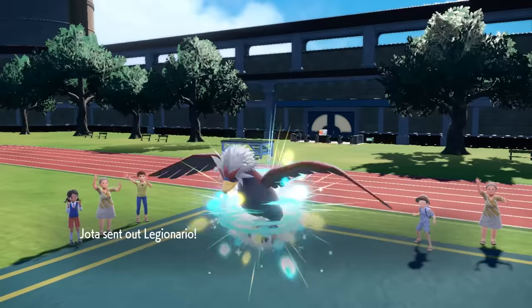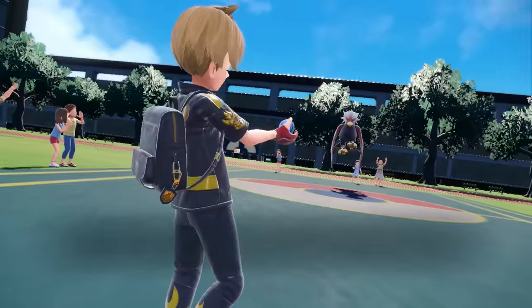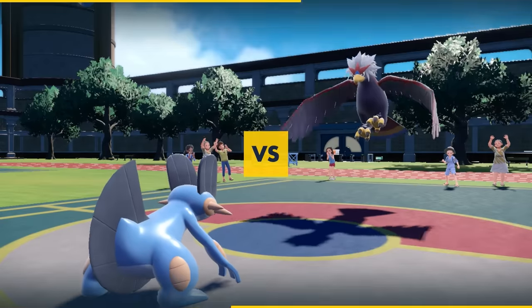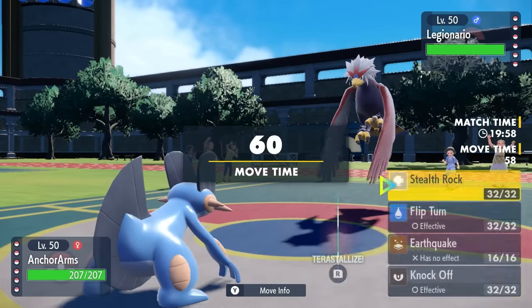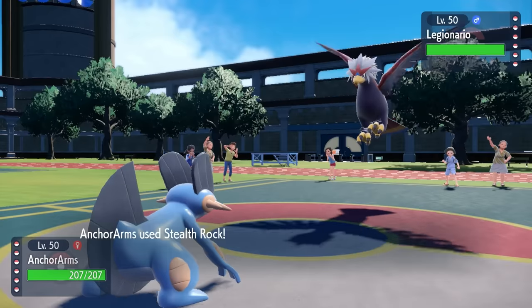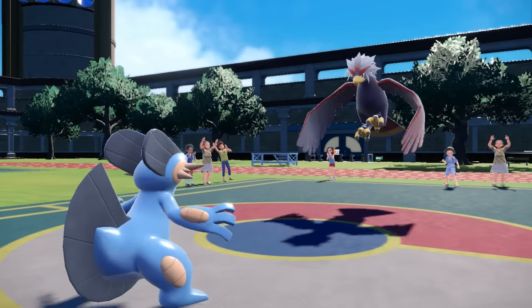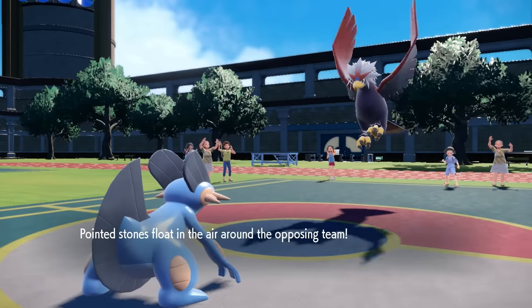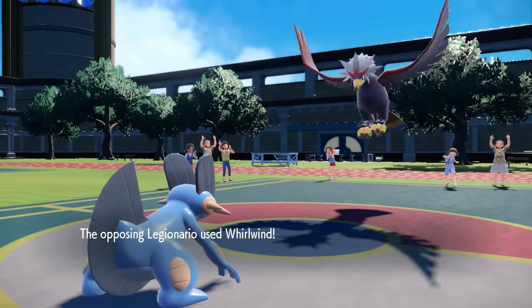I kind of expected my opponent to lead off with the Glamora, but instead they toss out the Braviary. When I lead off with Swampert, I'm here to set up Stealth Rock — this thing is probably a Defogger, but I'm just going to set up Stealth Rock anyway. I do set up that Stealth Rock as I move first, and it turns out this thing is just going to go for the Whirlwind.